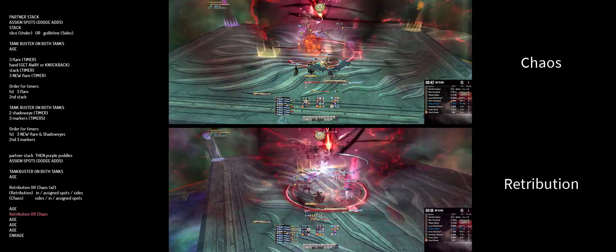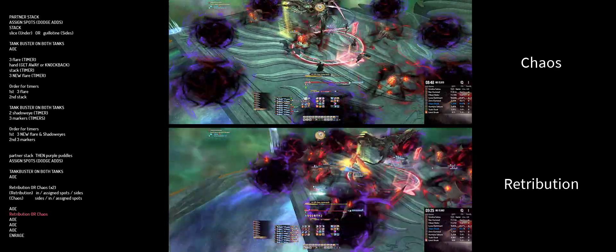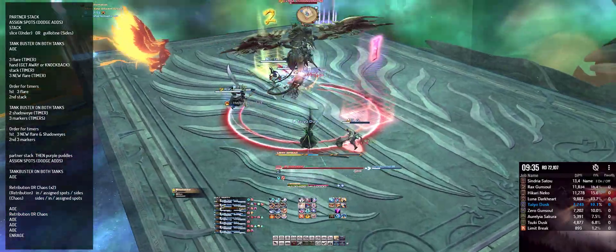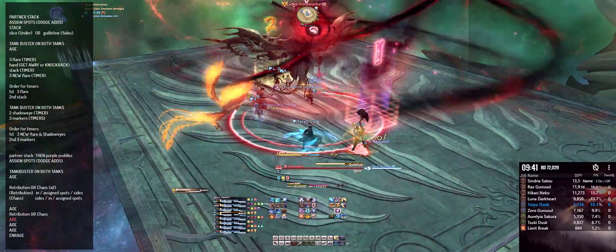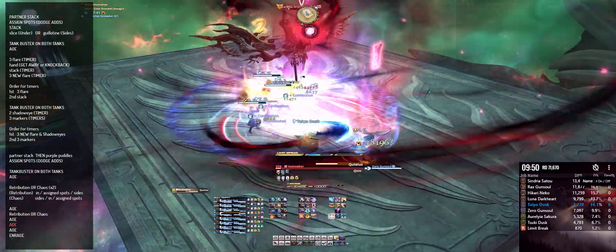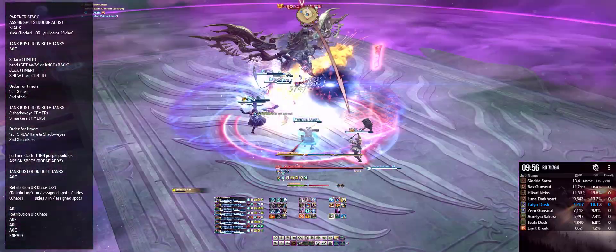Now you're almost at the home stretch. Get ready for the final few mechanics — it's either going to be Retribution or Chaos. Get ready for the last few Quietus AoEs right before the hard enrage. Make sure to get enough mitigation for the damage: Reprisal, Heart of Light, Divine Veil — anything.